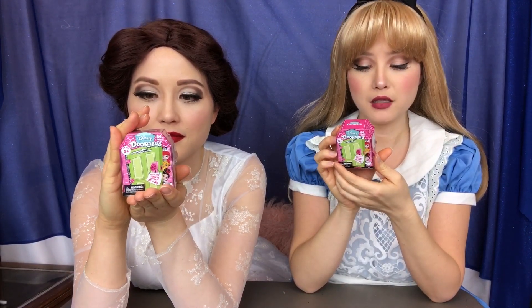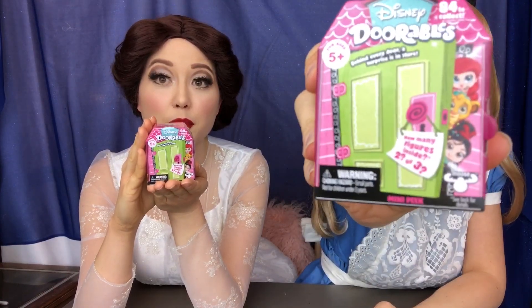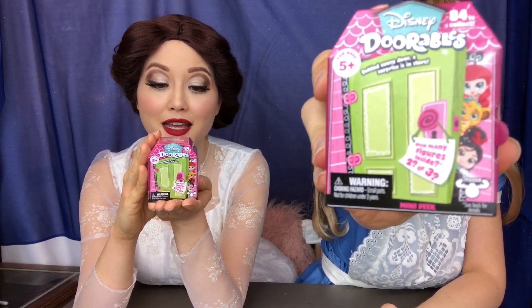Hi guys, hello! Today we are unboxing more of the Disney Doorables. There are 84 different character types to collect, and they have glittery sparkly ones. These are from Series Two — we got these at Target for $3.99. It says there are two figurines in here, and one in five packs will have a bonus figurine. They also come with a collector's guide so we'll find out who all the options are.